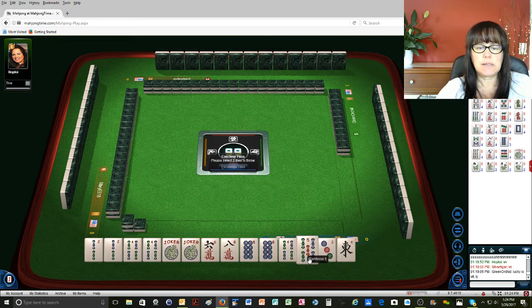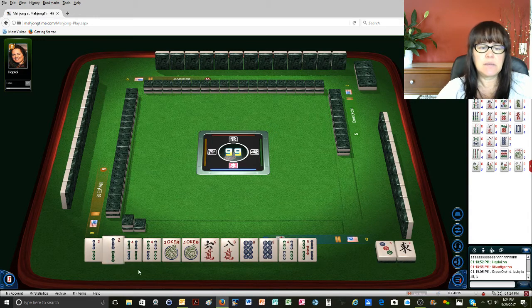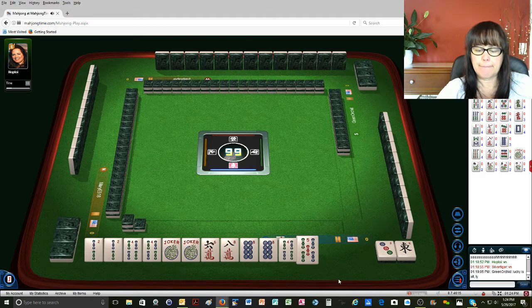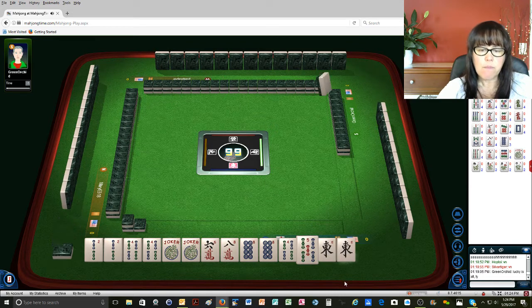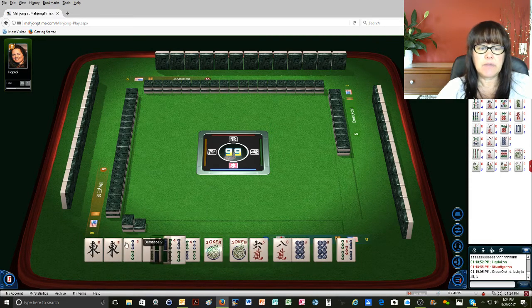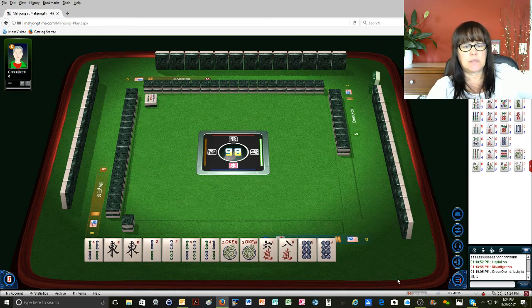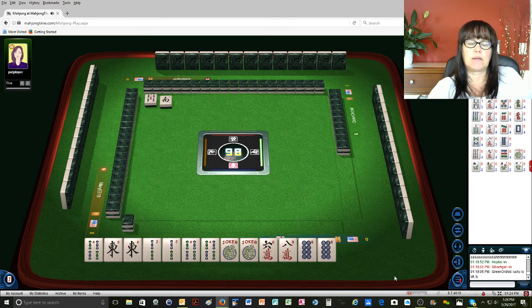Let's see here. Let's keep the bams — maybe we could play consecutive. So we'll go ahead and get rid of the 3 dot and the east. If this consecutive comes in, we could always use the 8s as joker bait. What? Somebody threw away a pair of east. Let's just see what happens.